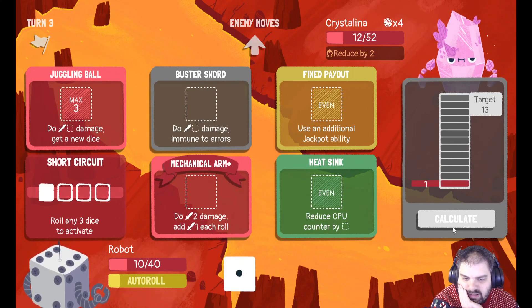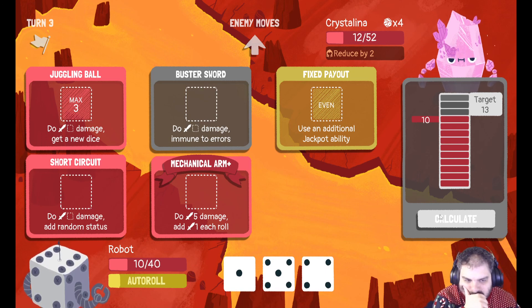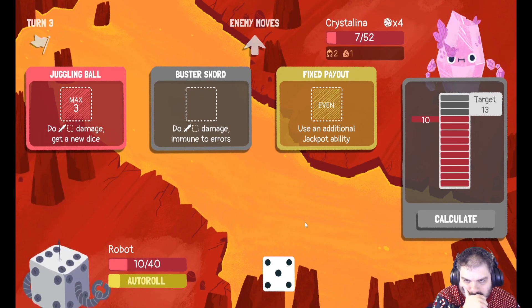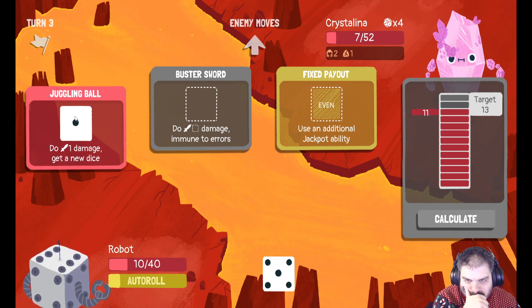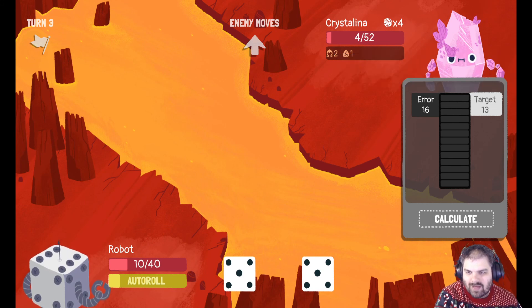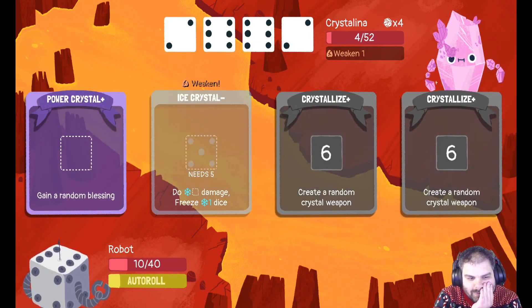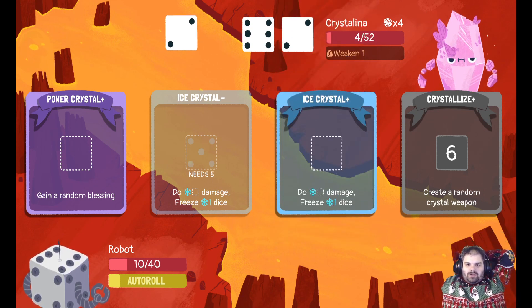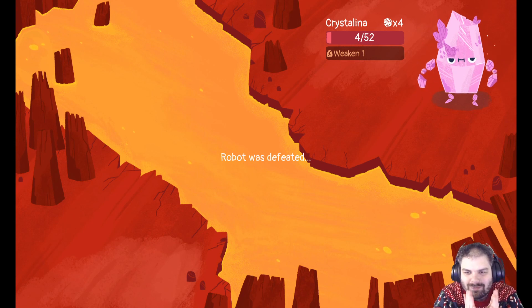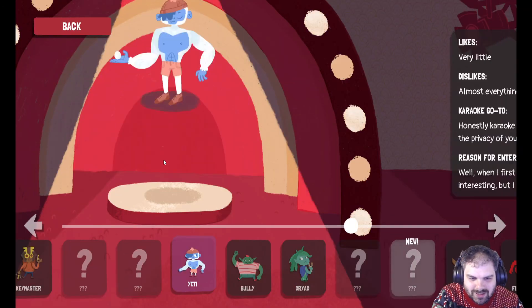It's not gonna be enough — that's not gonna do any damage. We can do Ice Crystal — it's another one though. The blessing was 'repeat next action.' Crystallina got so lucky there — so lucky.